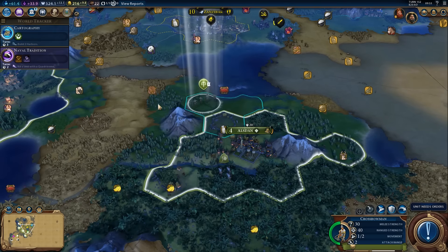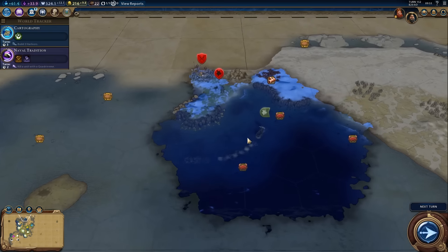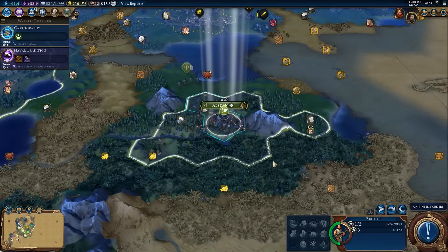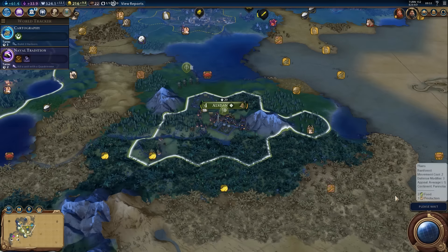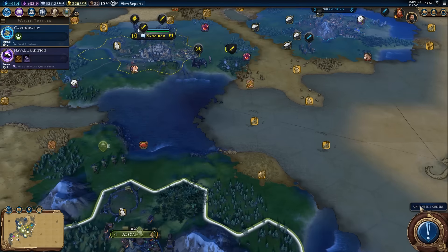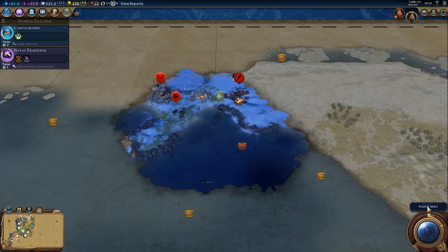We need to go around here to clear that camp out. We're going to try and ninja that goody hut if we can — we'll most likely lose the scout for doing it, but it might be something nice. We get 120 gold for the scout — I'll take that. Let's go for industrialization as our next research, which means we need to get an industrial zone in the capital.